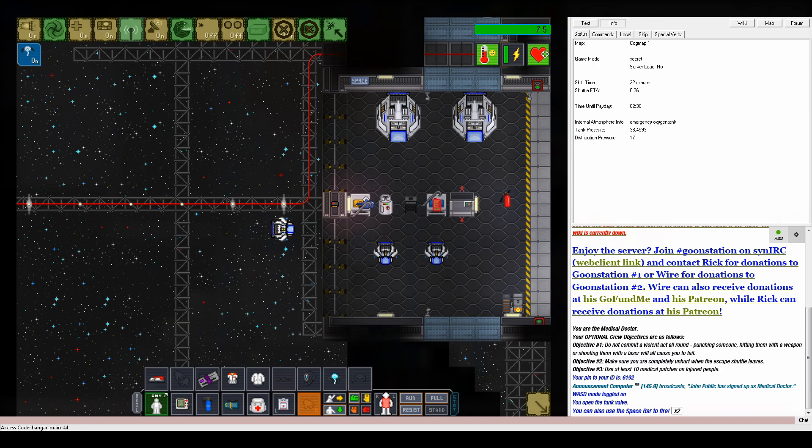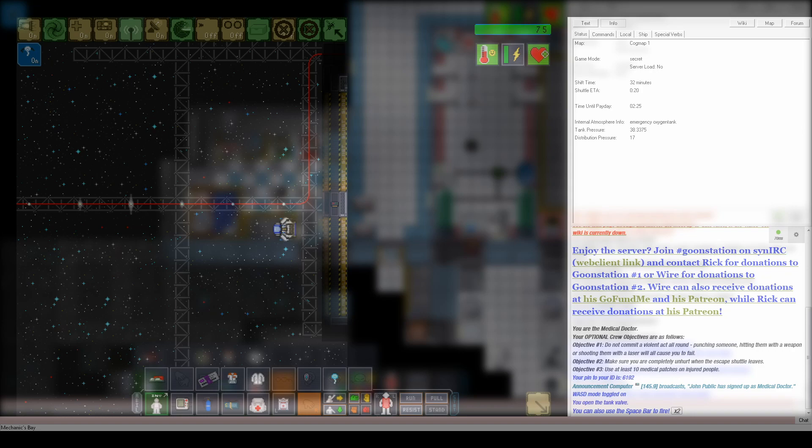I picked Medic for my first tutorial video because it's probably one of the most useful jobs to learn first, and I gotta say it's my favorite — I'm a softie, I love helping people. But in any case, I say this because Goon isn't like some other servers. It isn't like Colonial Marines, where your average foot-slogger looks at a syringe of tricord and is like... Ungadunga. I can't read. Only letters I need are U, S, and A.